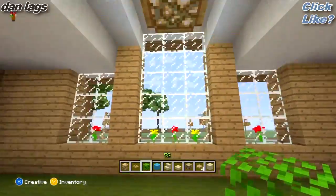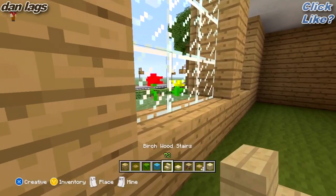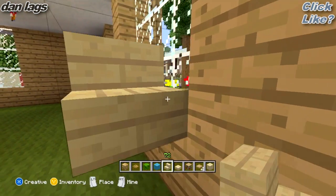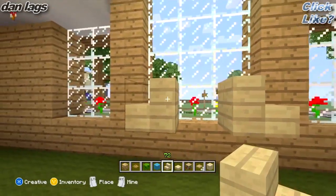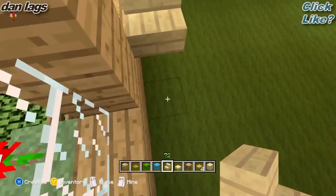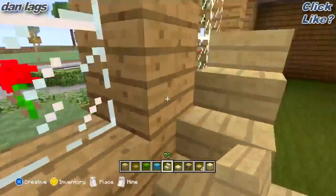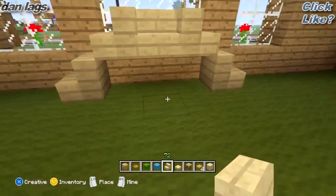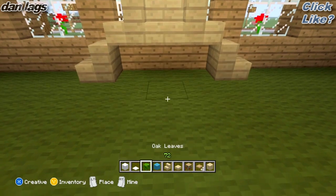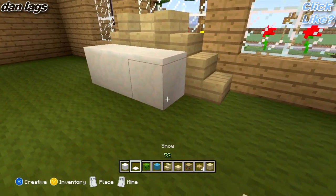This big window here is going to be where the mount of the bed is going to be. What I'm going to do is place some birchwood stairs on each side of this window, kind of like this. Then I'm going to place a regular stair in the middle — so we've got two side stairs and then one stair in the middle. Then I'm going to follow that up by adding another stair, as if you were actually walking up a staircase. Then I'm going to get out some snow blocks and these little snow mats as well, and place some snow, then put the snow mats on top like that.